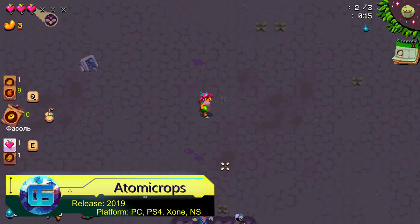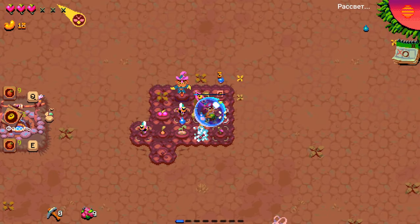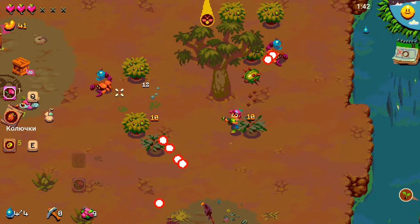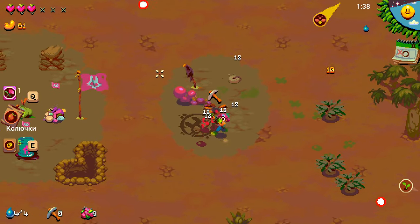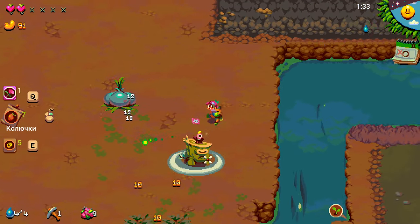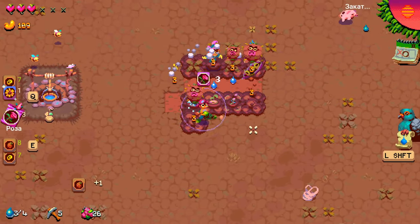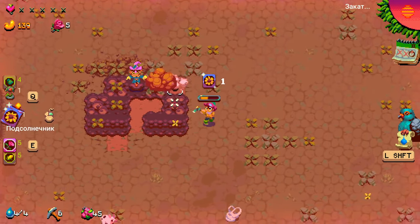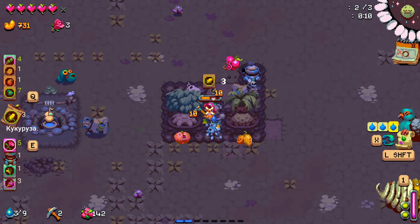Atomic Crops delivers a truly surprising blend of twin-stick shooter mechanics and farming simulation, offering a unique and engaging experience. Welcome to the post-apocalyptic wastelands, where you must defend your homestead from all sorts of creatures at night, while during the day you tend to your crops, harvest, and sell your produce in the nearby town. This juxtaposition of farming and defense gameplay makes Atomic Crops a standout title.